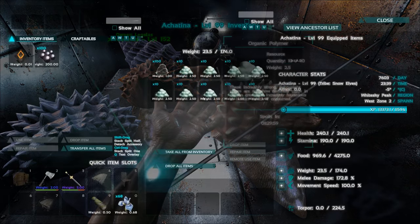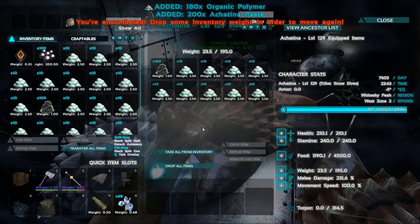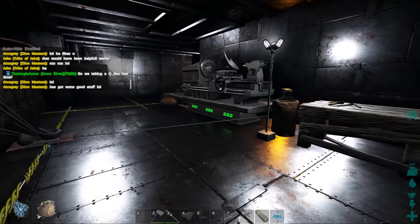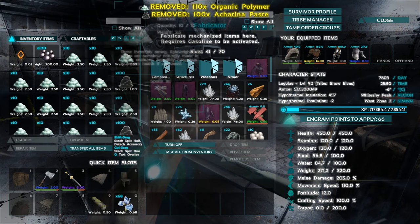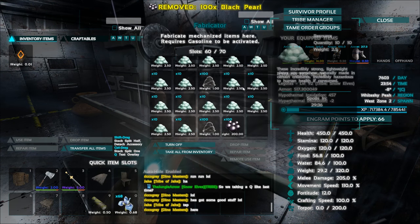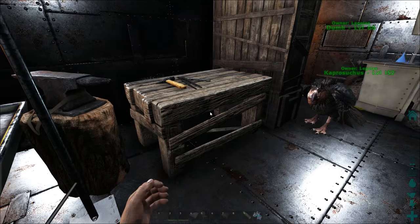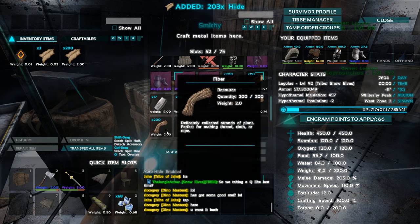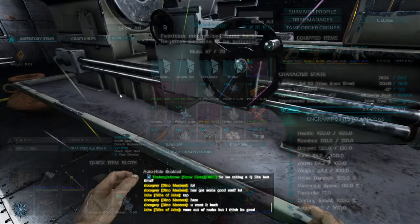My snails are full — perfect timing! Let me make a few of these. Look at how much polymer we get. I'll just wait until those things fill up. We've got all our polymer here. Let's repair this one and then craft up these with hide and fiber. I've also been making ghillie masks and whatever — just stocking up on anything that takes organic polymer because we're getting so much of it.